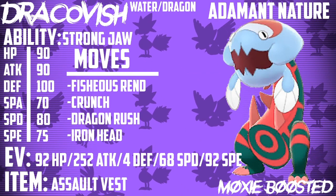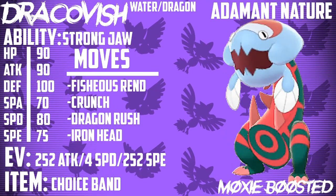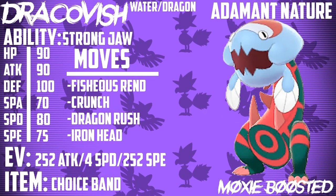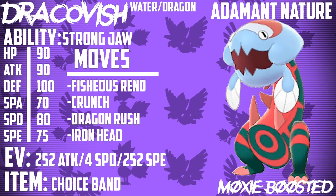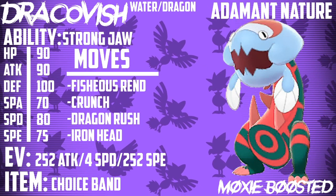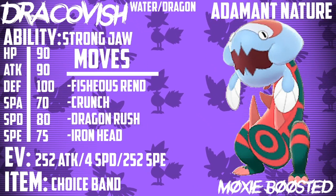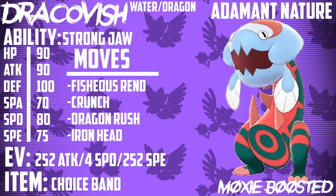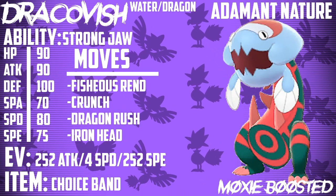Something I should have gone over with the Choice sets: if you lock yourself into a move and you're not comfortable with the matchup — say you're locked into a Dragon-type move and there's a Fairy in the field, or you went for Fishious Rend and a Gastrodon just hit the field — you can Dynamax and go for the Max version of whatever move you chose. You can go for Max Geyser, which sets up rain and makes Fishious Rend even more powerful after the Max wears off. Or if you're locked into Fishious Rend and there's a Gastrodon on the field, Max Wyrmwind will do really great damage given your high Attack stat and the Max boost.